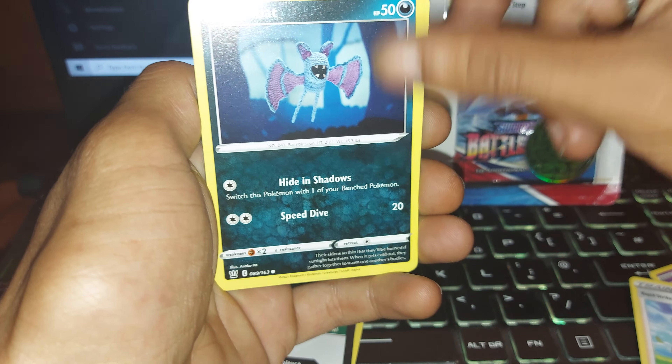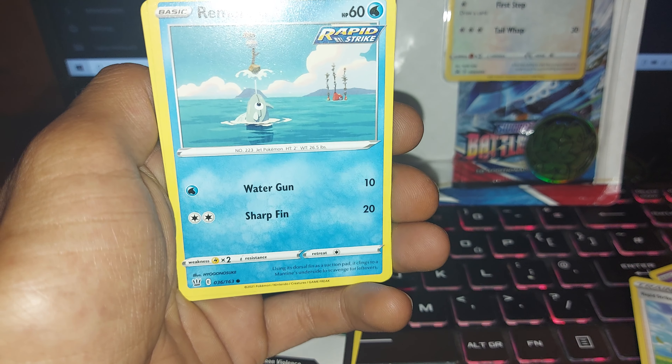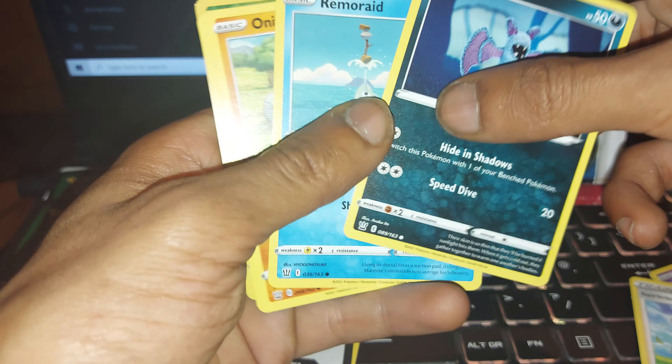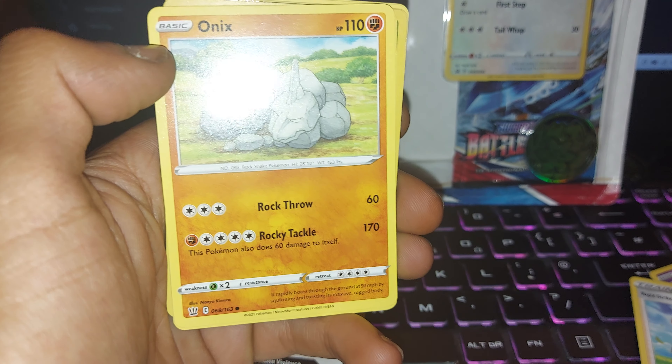Zubat, 50 health points, from generation one, darkness type, two moves: one of hide in the shadows, the other of speed dive. Remoraid, 60 health points, water type Pokémon, having two moves: one of water gun, the other of shark fin. It's in its rapid strike variant with 60 health points. Onix, 110 health points, being a fighting type Pokémon, two moves: one of rocky throw, the other of rocky tackle.